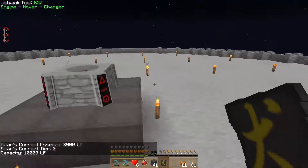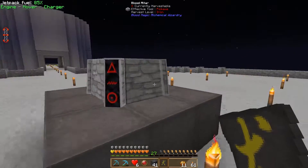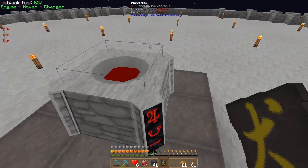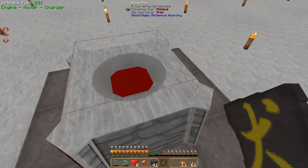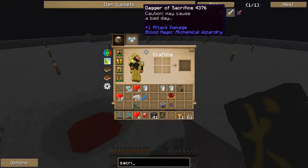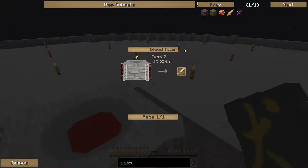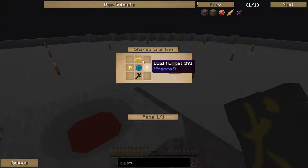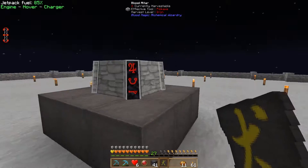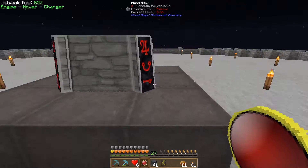Now I can put these around here like that, and we have a tier 2 altar — wow, that's pretty cool. To get up to the next tier we have quite a lot more to do, and I'd like to get some automation started on this first. You can automatically put items into a blood altar and take them out, so that is what I am going to do. I think we can also now make the dagger of sacrifice, which is used to kill mobs. Getting some sort of simple mob system up here to start getting LP rather than using the sacrificial orb is something I wanted to do very early on.